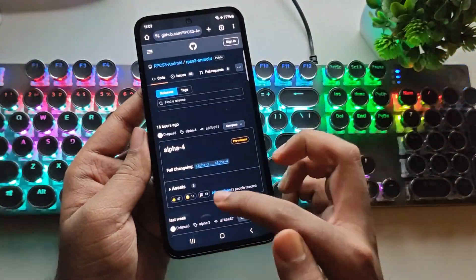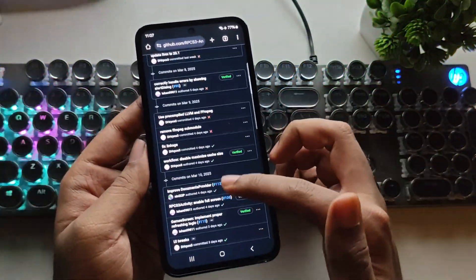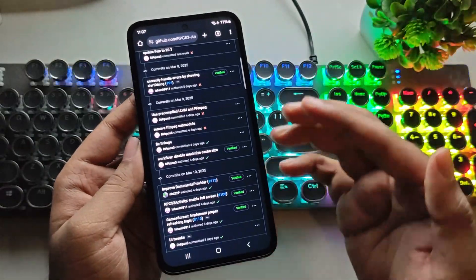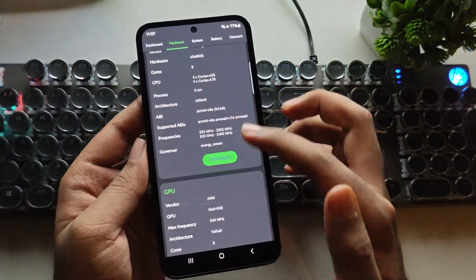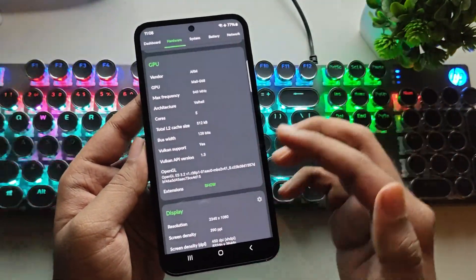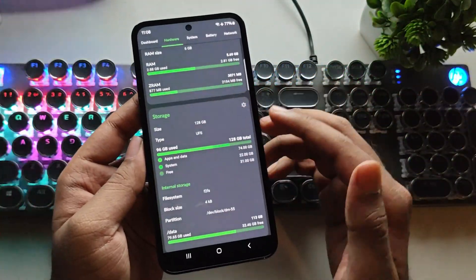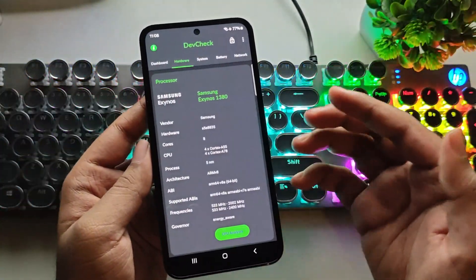RPCS3 has just released the latest alpha build version 4. In this update, they've fixed several issues including ROM compilation errors. I'm using my Galaxy device powered by the Exynos 1380 chipset, featuring a Mali G68 5-core GPU with the latest graphics driver. Performance-wise, this is pretty close to MediaTek's Dimensity 7300.